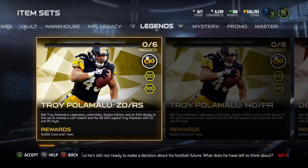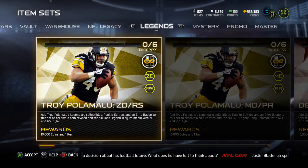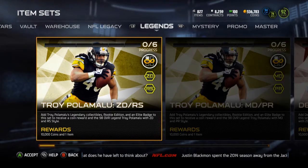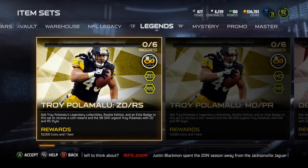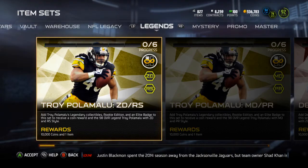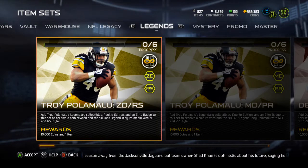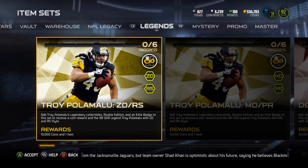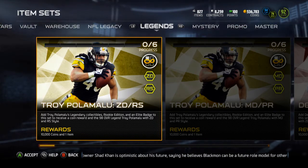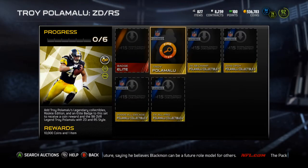What is up guys, it's Nick, and today I'm going over the new legends that were released — Troy Polamalu. I actually pulled some of his collectibles last night, so they've been available, but their official release was today. You're able to pick up Troy Polamalu and also Walter Payton. Supposedly they're Super Bowl legends that just came out, but they've been out. Let's go into this — most of you might already know about them.